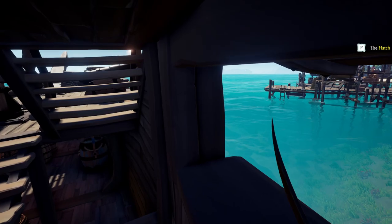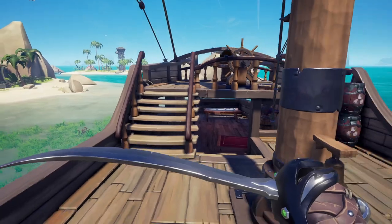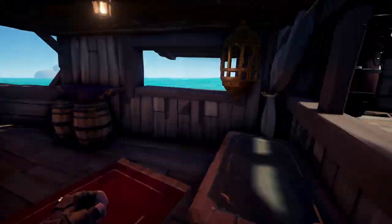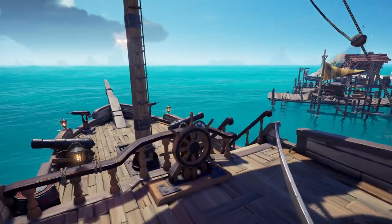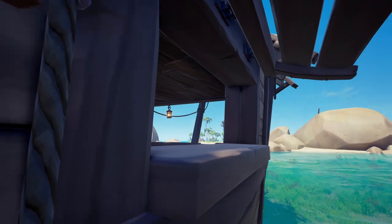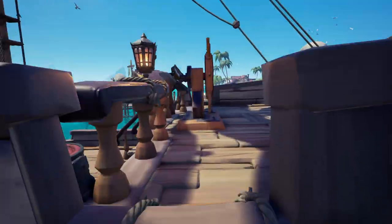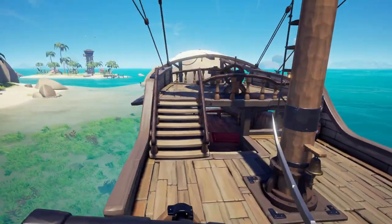On the sloop, there is a way to grab the ladder from underneath by the voyage table. You can go right to the window and grab the ladder from inside, taking you outside of the ship. It's a fantastic thing to do and I've used this quite a few times during combat — that is one of the big tips for the sloop.